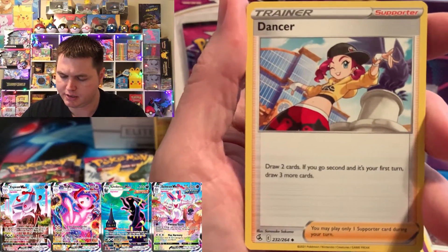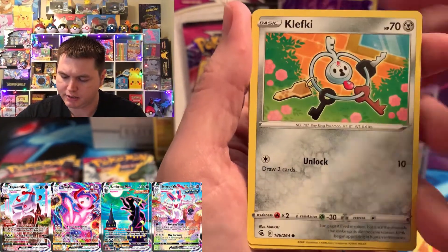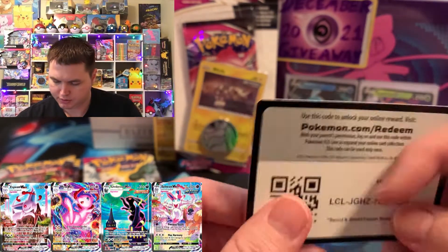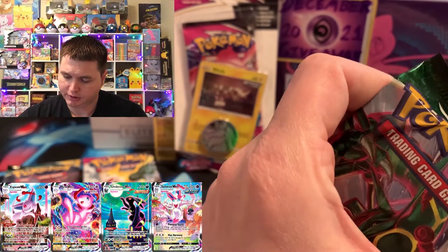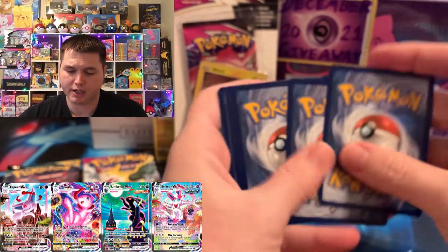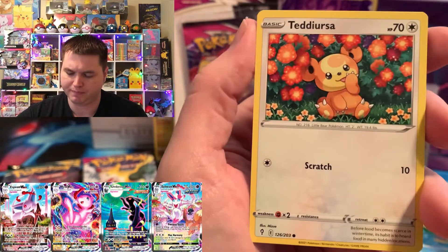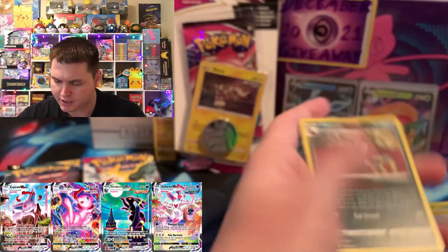Let's see what Fusion Strike could get going on here. I already got a V and a VMAX out of the ETB. Let's see if Round 6 holds anything. We got a Snom and an Oricorio — so that's not even a holo. We're still looking for our second hit out of the ETB for Evolving Skies. It's holding with that Glaceon V, which I don't think is enough currently. The Eeveelutions in Evolving Skies are worth a good bit. We got an Appleton Reverse Rare and a Thievol.